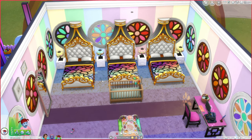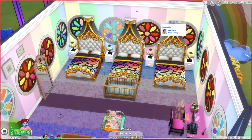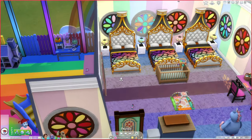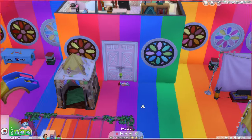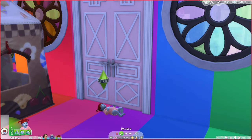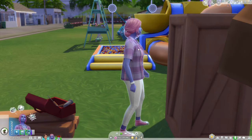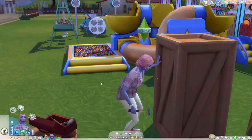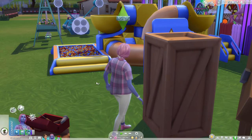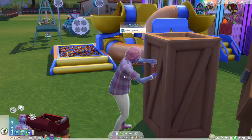I do have a couple of white pieces here and there just because these are the only end tables that will fit between these beds given the space I allocated. I could make this space bigger, but I decided not to. You might also notice that our baby Carla is not quite as blue as her mother — it's a different shade of blue. The shade Lily is can only be picked when you make an alien directly in CAS because it has a purplish tint to it.